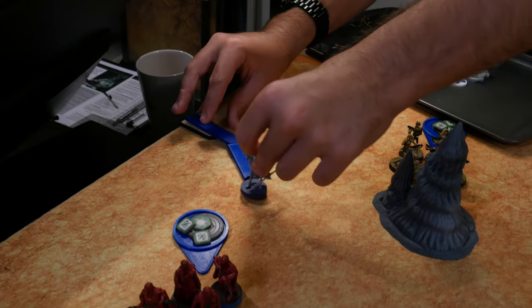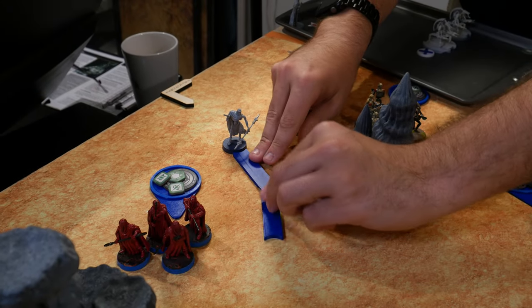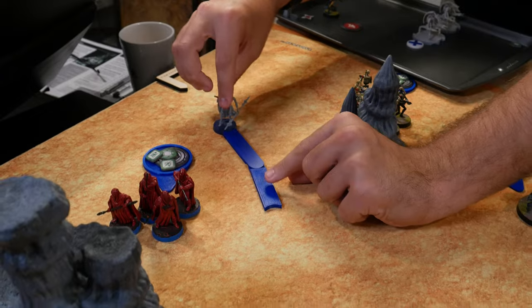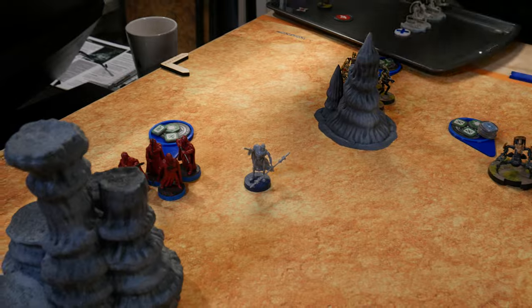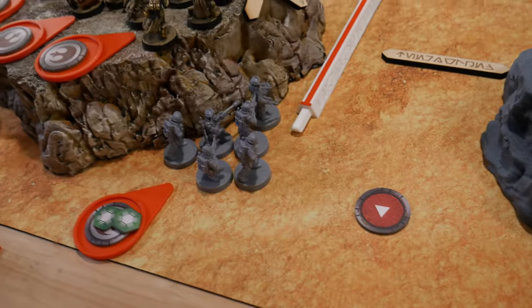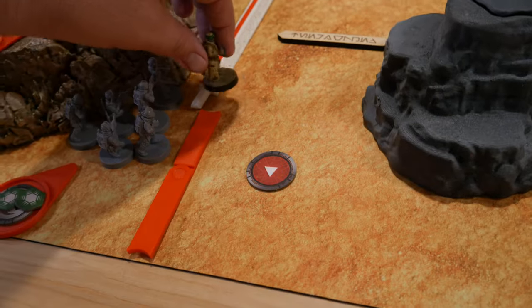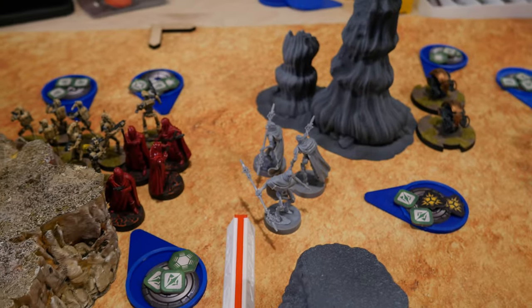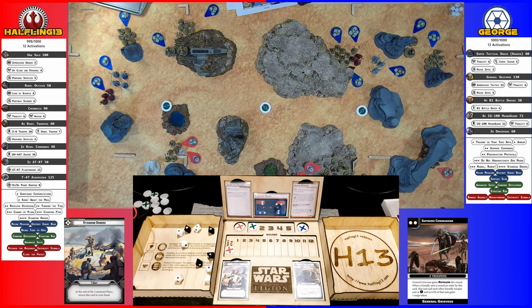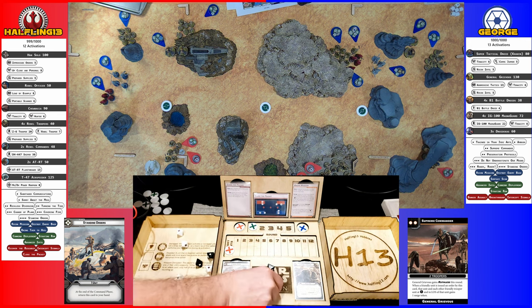We got some MagnaGuard — they are going to deploy here. I drew my last core, it's going to be my other trooper unit. Thanks to the movement rules, they get just within range to shoot everything at the MagnaGuards. I drew another — a whole bunch of crits. I got three crits. I put him at dodge. The dodge has worked a lot.